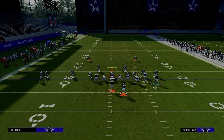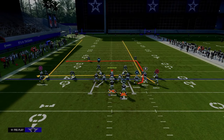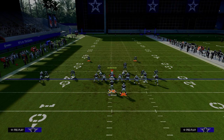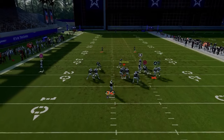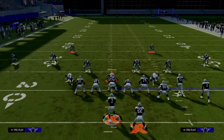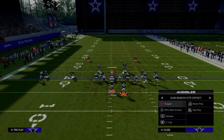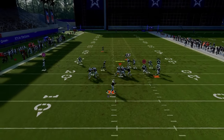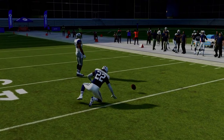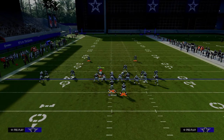I'm seeing a little bit more man coverage than I'd like, so let me show you how we attack it with the play Dagger. The only adjustment we need is putting the slot receiver on a slot apprentice crosser. If you're getting a lot of man-to-man coverage, you can wheel your running back because there's no other route over there — we're just going to isolate him. If there's no deep zone over there, the running back is going to be wide open. This has been one of the best man beaters in Madden all year long — a simple running back wheel. Running back wheel is a key feature of the offense if they are running a lot of man coverage. If they're not, I would not run a lot of running back wheel routes — running back streaks are significantly better against zone.